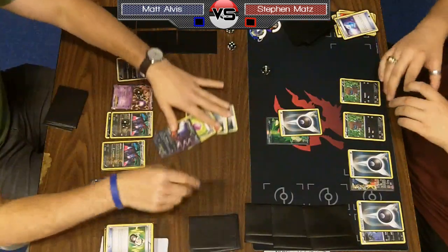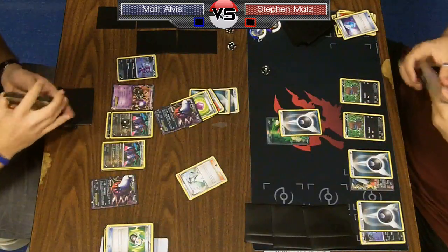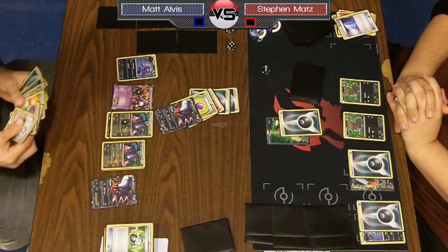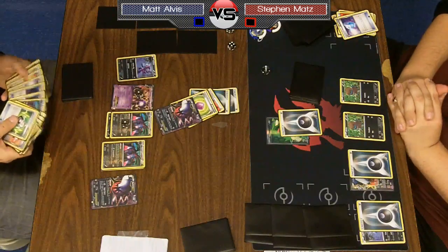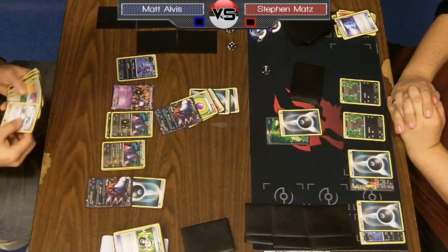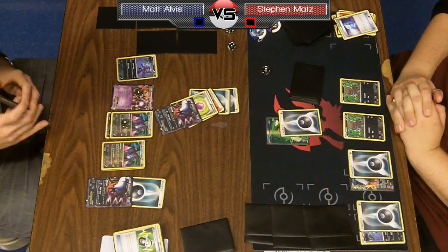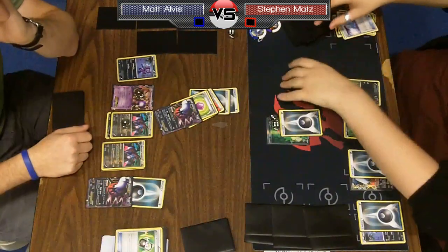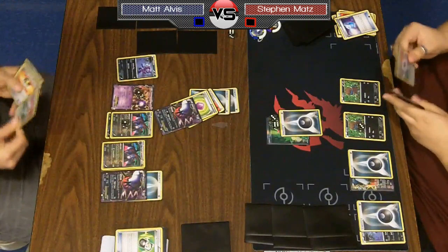Another terrible hand for Steven — he's just going to double draw. This is a really, really rough start for Steven; I can't imagine a much worse start. He's behind but not out of it by any means. I think he's behind to the point where Matt could just retreat, Junk Hunt for two items, and use his free turn since Steven isn't putting any pressure on. Matt has the prize lead and will have his resources back.